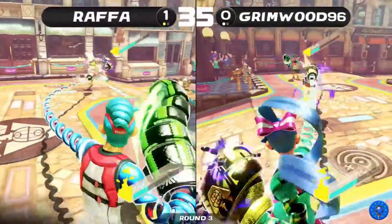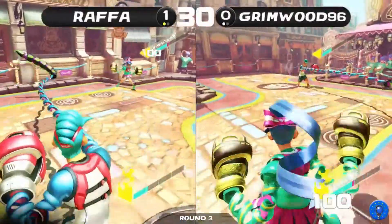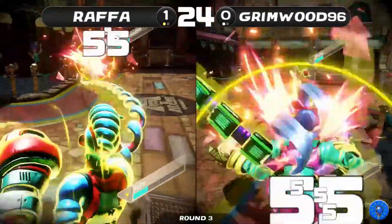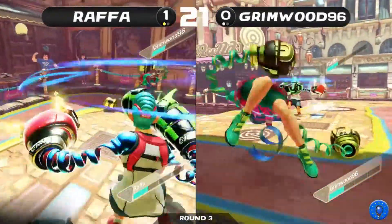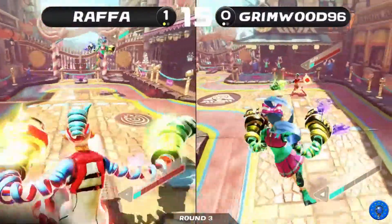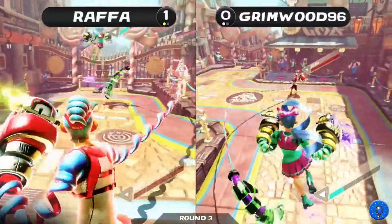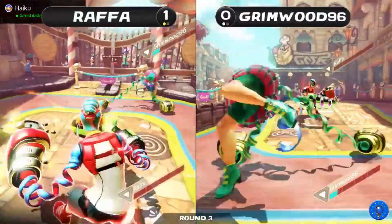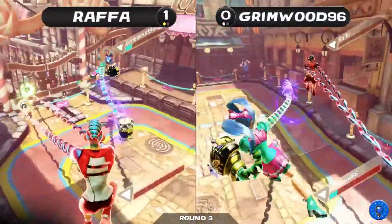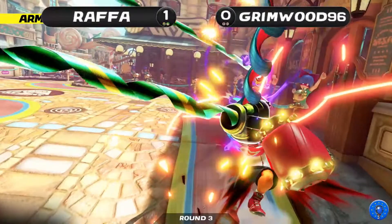Grim is getting a lot more heavy roaster hits in and moves in to try to get that rush at the end, but misses a large portion of it. Rafa manages to get the counter rush in by breaking the shield. That still puts Grim in a fairly good position, but Rafa could take it back with a 1-2 — it's not gonna happen though. Grim is dodging everything Rafa throws out and is gonna be taking game two.